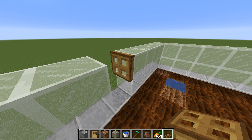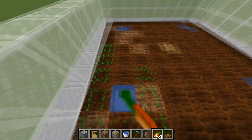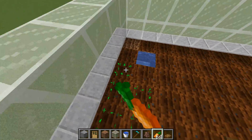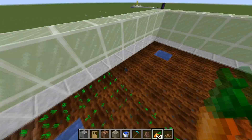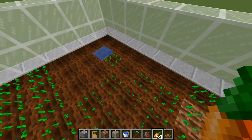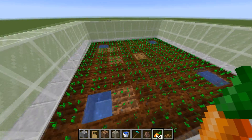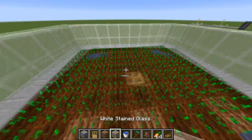Now let's plant all of our crops. There are three different crops I'd recommend for this farm, but keep whatever crop you choose consistent across the entire farm. I'm going to use all carrots, but you can also use potatoes or wheat. I wouldn't recommend using beetroots because it takes a lot longer for villagers to reach their full food count before they'll start to breed — beetroots equate to a lower food count than carrots, potatoes, and wheat. Keep it consistent across your entire farm.